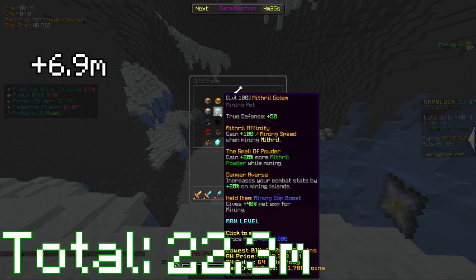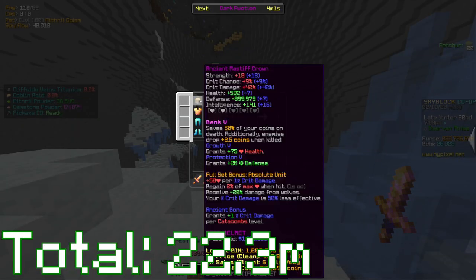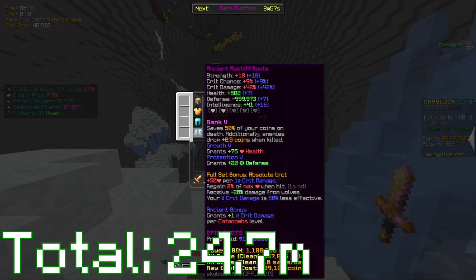For the pet I'm using a level 100 Mithril Golem. The bonus of the Mithril Golem is you get 20% more combat stats when you're on mining islands, and this is a mining island. I also almost forgot to mention you should be using Ancient on your Mastiff armor. The requirement for Ancient is around Mining level 30 — not too hard to get; just use snow minions or have someone apply it for you. Be careful not to get scammed when dealing with other players.